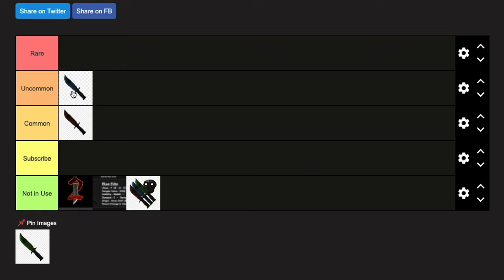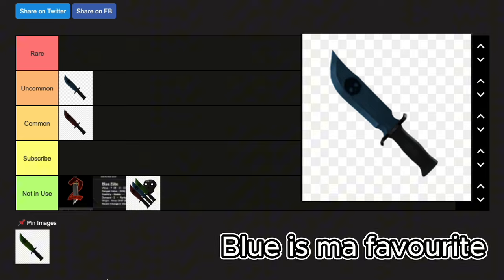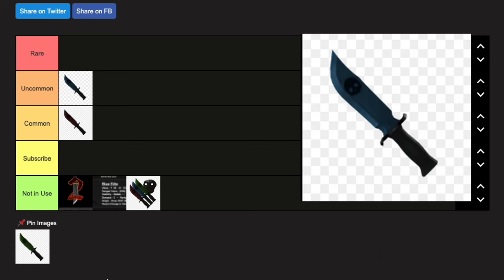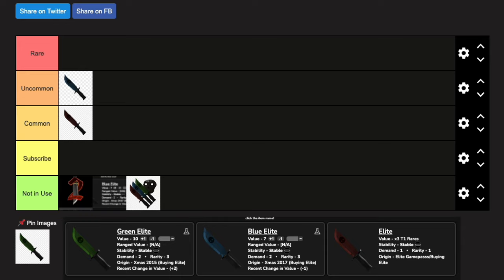We'll start with the blue, and I'm going to put this at uncommon. The blue knife looks fantastic and it actually has a pretty good value as well — I will stick a picture up of the values which are found on Supreme Value. I believe this knife you could only get in the year 2017 and it was a Christmas edition. This knife does actually trade and people do sort of want it, but it's uncommon because quite a few people already have it.